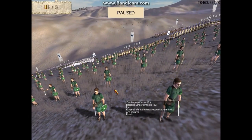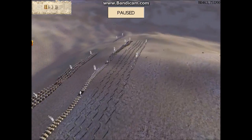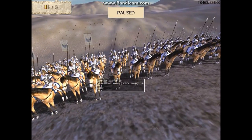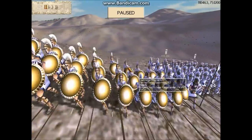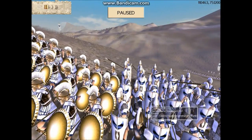Up in front I have four units of Balearic Slingers — really good slingers. And then in back I have four units of Sacred Band Cavalry. My general is in my infantry line, kind of mixed in right there.